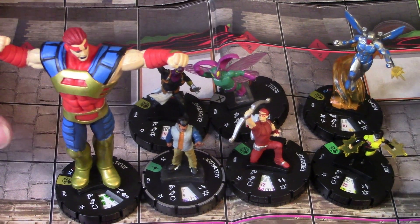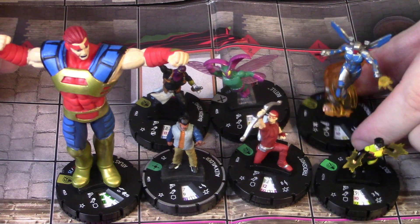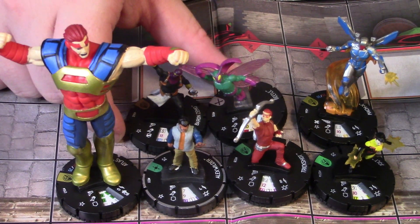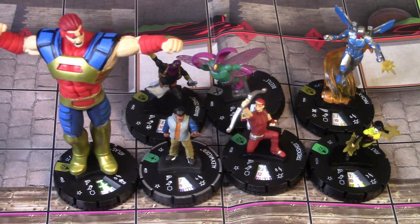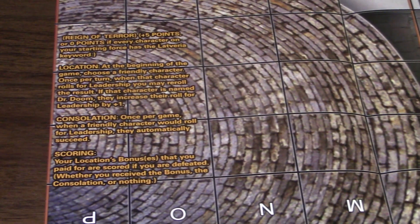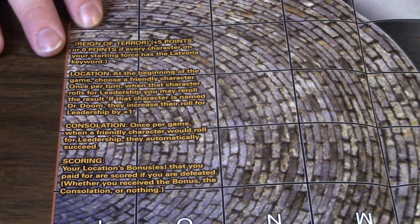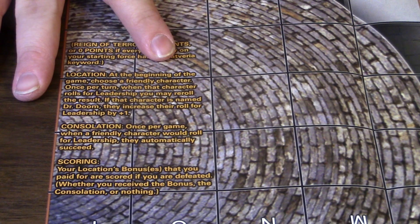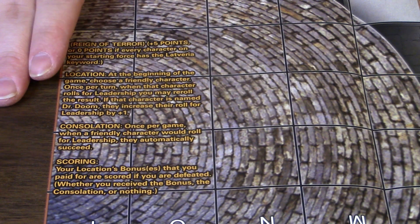The good thing about this team is if you didn't want to do that, you could take Jolt out and play Mach X at his full 75 point value, the Beetle at his full 75 point value, or even Baron Zemo at 65 instead of 45 to give him more life. Another main reason I wanted Jolt is to give us seven characters for the map roll, and the last five points go to a map bonus. If you've got the Fantastic Four starter set, you know this map — it's Doom's Castle. It's five points. Nobody on our force has Latveria so we won't get it for zero, but the location bonus is: at the beginning of the game, choose a friendly character. Once per turn, when that character rolls for Leadership, you may re-roll that result.